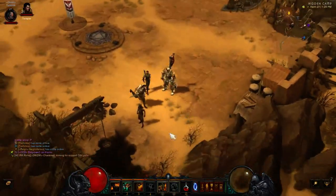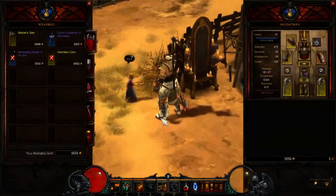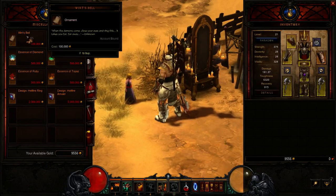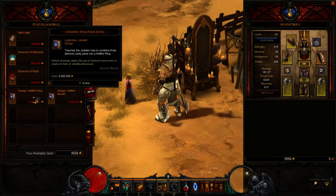These are where you're going to find your followers. This merchant right here, Squirt the Peddler — she actually has various legendary items that she sells you. These two in particular, the Hellfire Ring and Hellfire Amulet, are particularly useful.